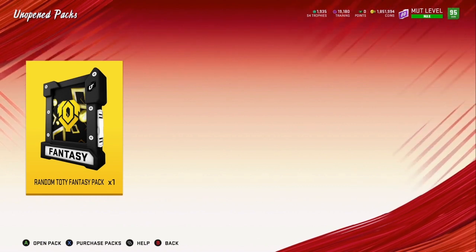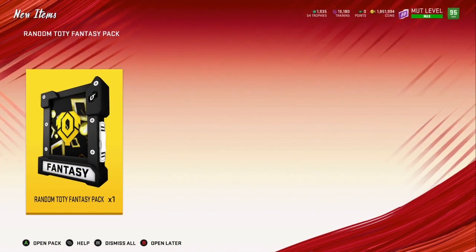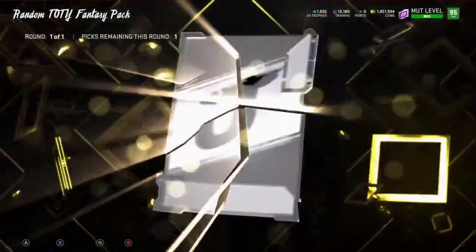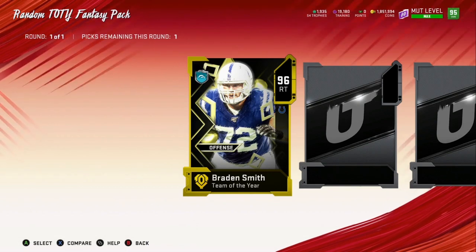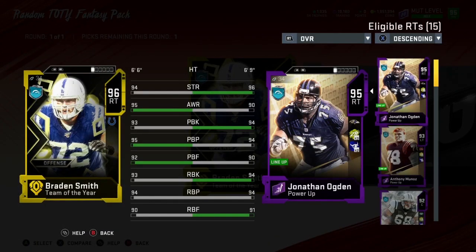Offensively I really just want Kittle and Russell Wilson — that's really about it. Everyone else, maybe at some point. Let's go — Wilson or Kittle for the offense. Russell Wilson would be clutch. Let's go!